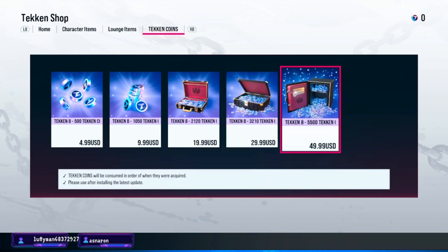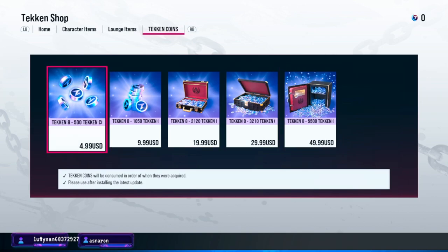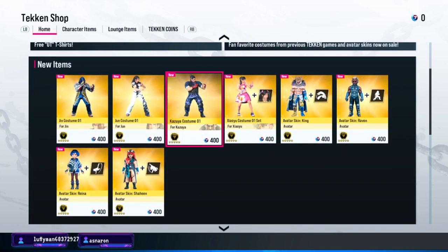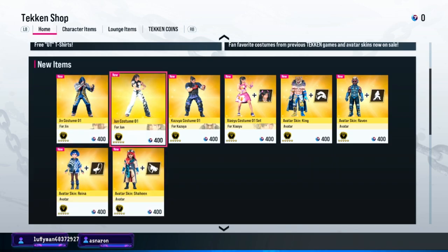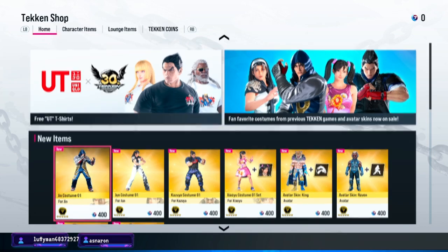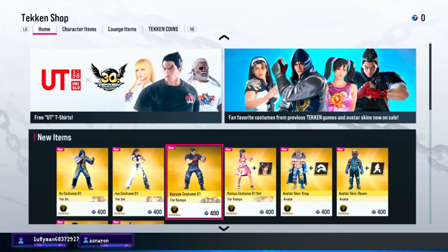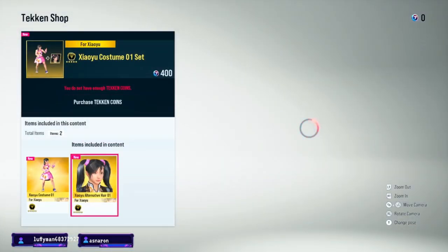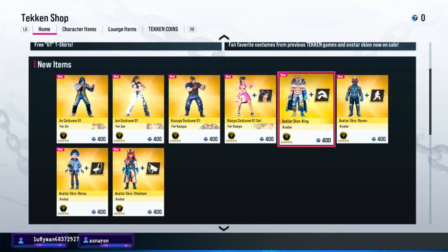Fifty dollars is wild — that fifty dollars gets you thirteen outfits. And you never know, there may be a bundle too. It may be better for you to just save for a bundle rather than getting all the basic outfits for everybody.